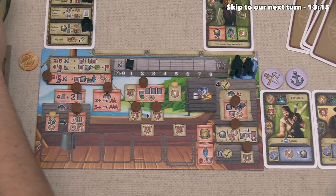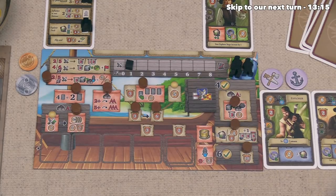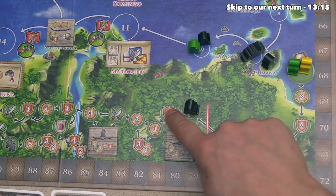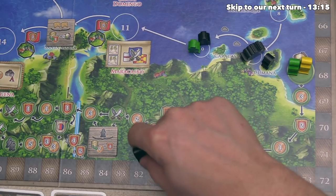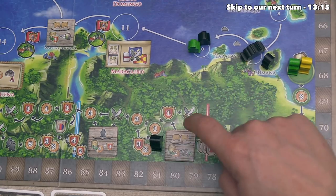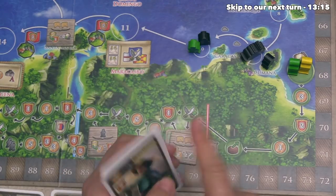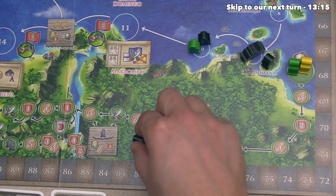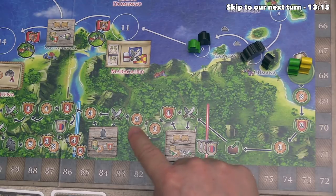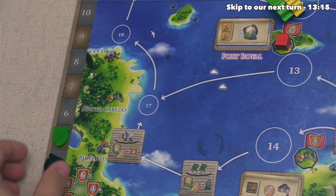Now it's our turn: we sail 6 spaces and stop over here in Kumana to activate our Explorer Assistant. This means we get 2 money, and then we can do 3 exploration. We can get a point and some money, or head down here to get 3 money and 3 points, or head down here and complete a quest — but we only have 1 compass so that would be worth just 2 strength and 2 money. I'd rather just head down and take 3 money and 3 points. So we now have 6 money total and 7 points.